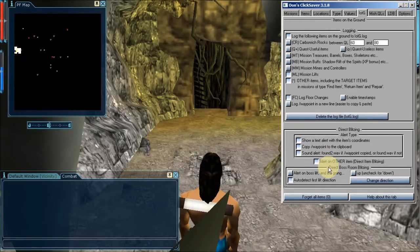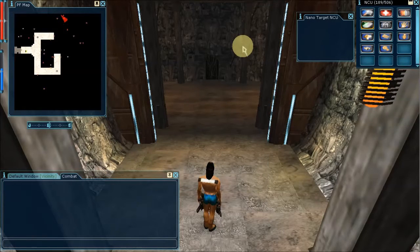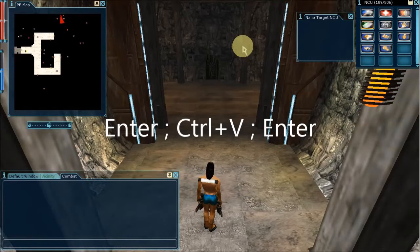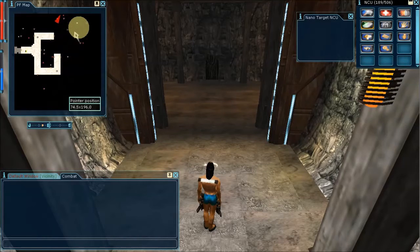ClickSaver is set up for direct item blitzing and I'm going in again until ClickSaver notifies the item detection. ClickSaver says that the target item is detected and the waypoint is ready to paste, so I hit ENTER, CTRL+V, and ENTER again. That is: hit ENTER to quickly access the command line, although you can also do this by pointing the mouse and clicking, but I prefer ENTER because it's faster. Then hit CTRL+V to paste the waypoint given by ClickSaver, and finally hit ENTER again to activate the waypoint. So now, as you can see, the waypoint is shown in the compass and a white X is shown in the PF map, and you only have to go there.